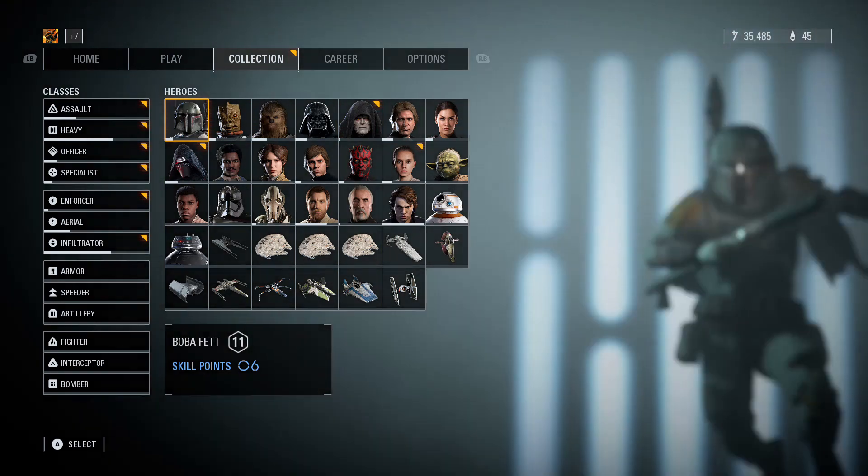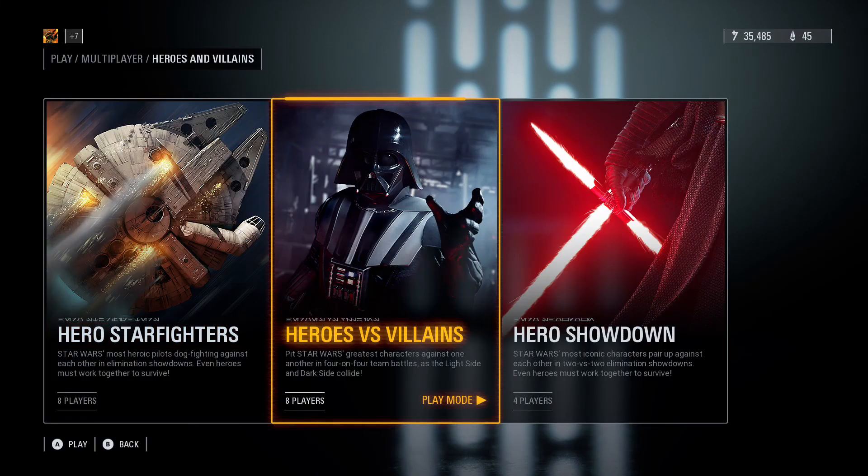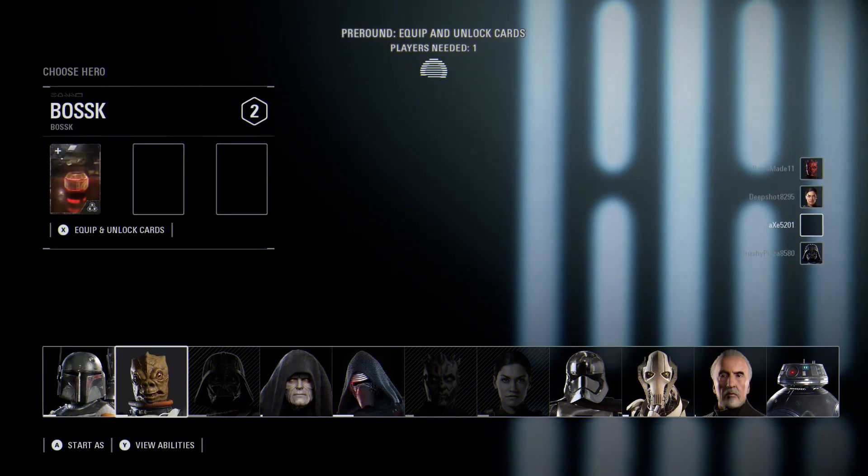Let's get right into the gameplay and see how we do in multiplayer. So this is the Heroes versus Villains game mode — there are gonna be eight players total, four on four. One side is the light side and the other is the dark side, and depending on which side you're on, you play as either heroes or villains from the Star Wars movies.